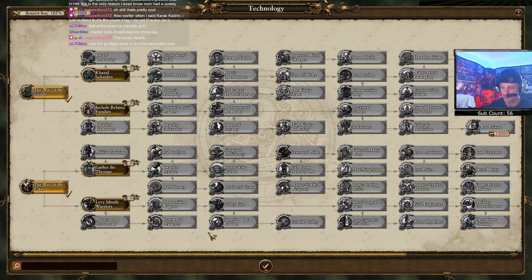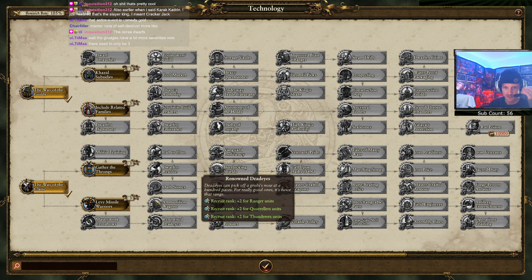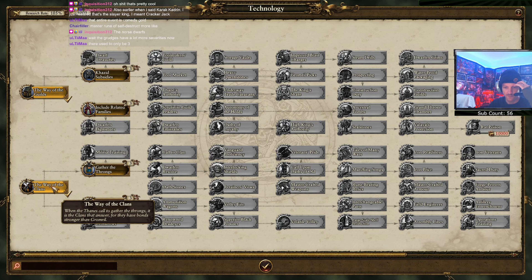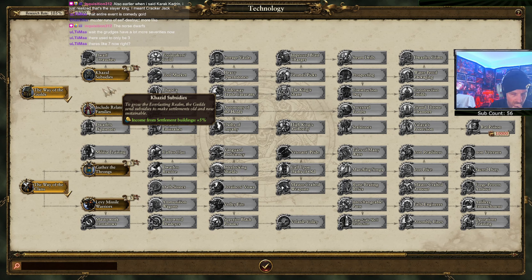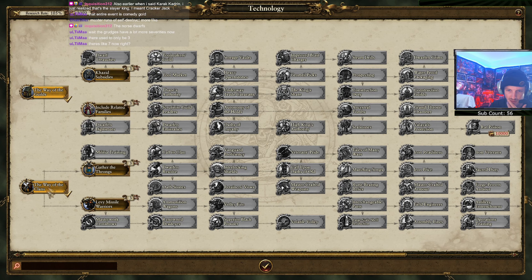Did they do anything to the tech tree? I don't think these used to be here - though these don't do anything, they're just there for the gee-whiz factor with no bonuses. But again it's been a while since I played the Dwarves. Grudges have a lot more severities now - there used to be like three, now there's seven.